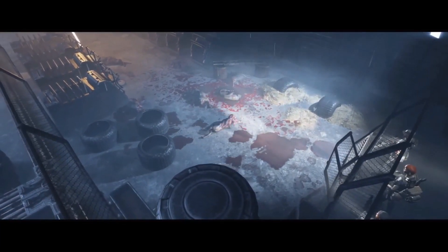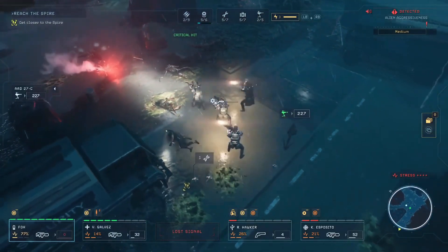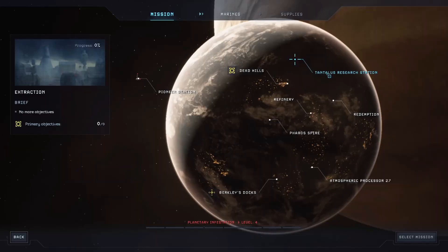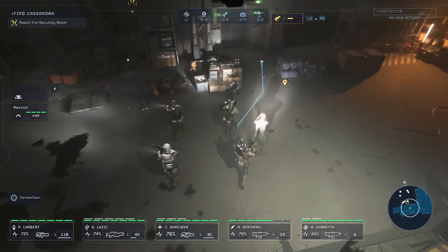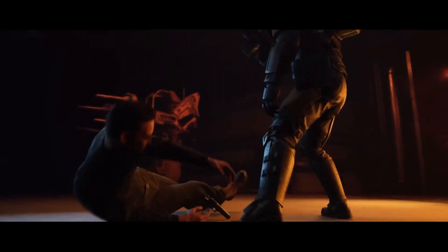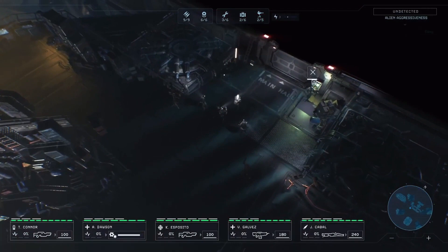Aliens: Dark Descent delivers a compelling narrative that doesn't merely retread past alien films. The characters are morally complex and genuinely interesting, despite some inconsistent voice acting. Environmental design is top-notch, with atmospheric light play and spine-chilling sound design enhancing the overall immersion.